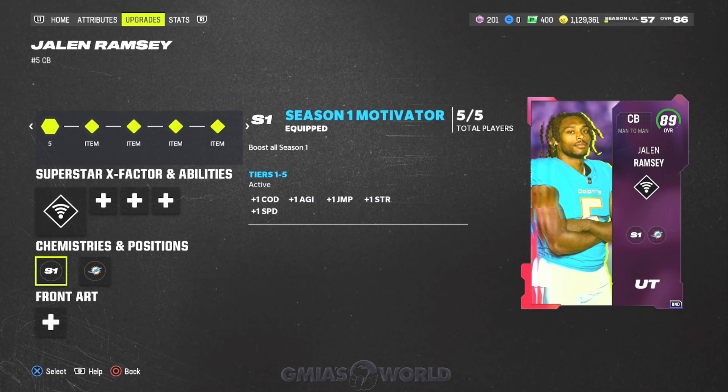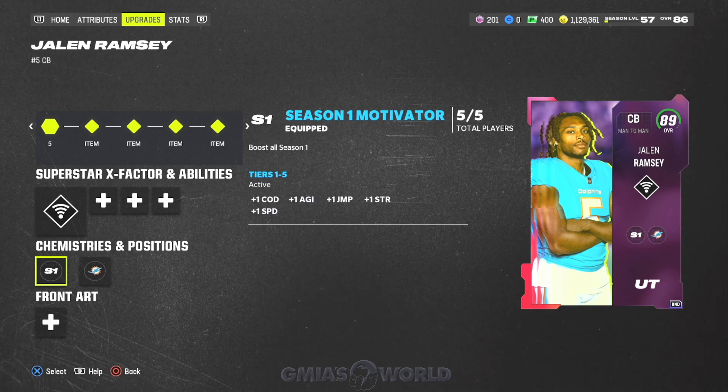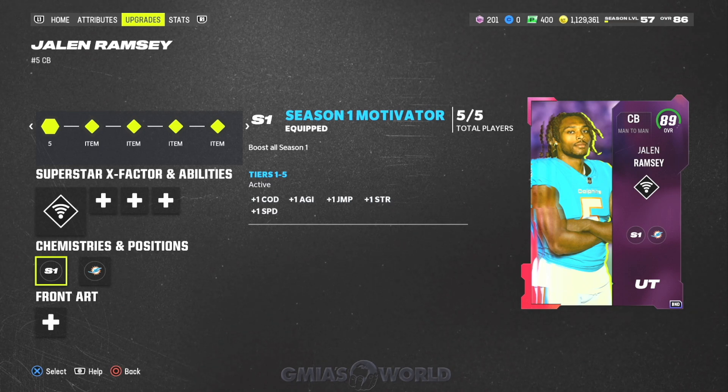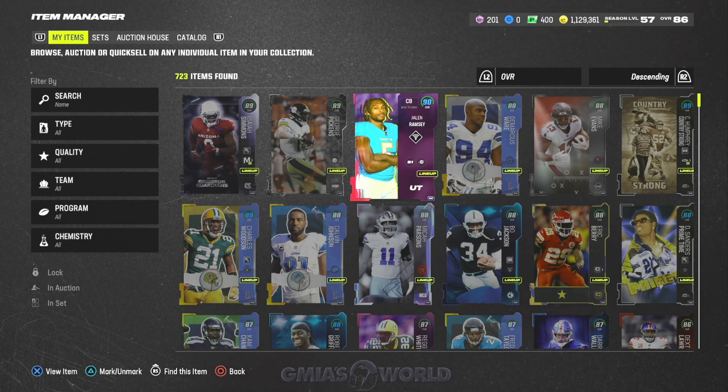I haven't purchased a bundle in a couple of weeks. Some of you guys are asking me to check out packs, but nothing has really driven my interest to get them. There are a lot of ways with platinum packs to make easy coins. For the next couple of weeks, Jalen Ramsey is going to still be one of the top corners. He's such a top corner that I swapped out Gilmore — they all play pretty much the same, it doesn't really matter. Just go ahead and do the things that make the most sense.